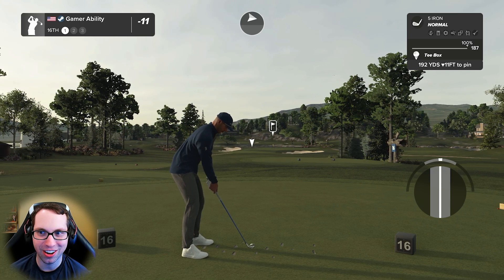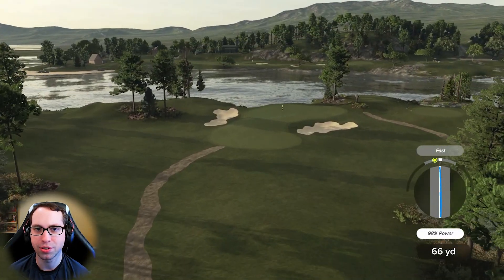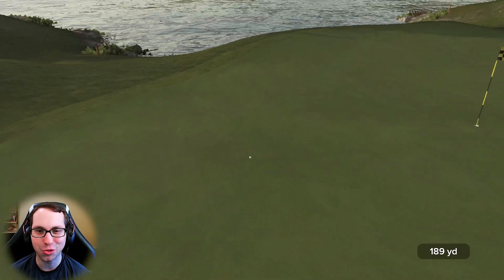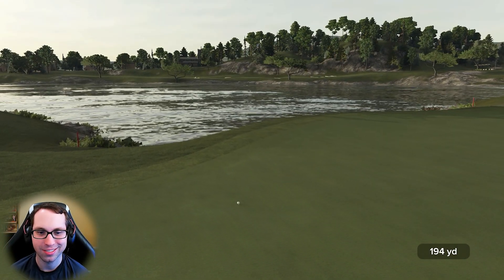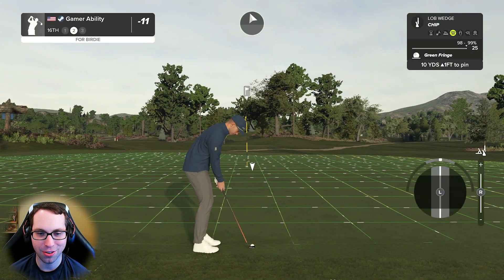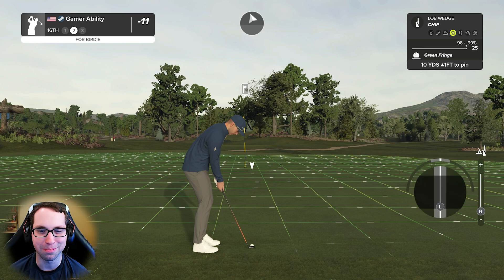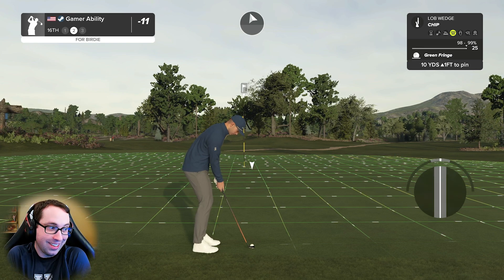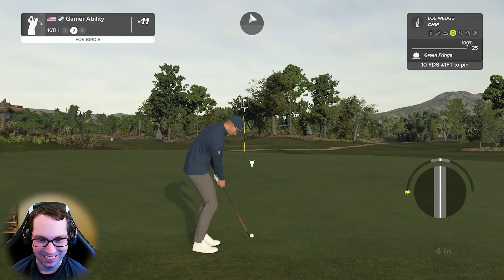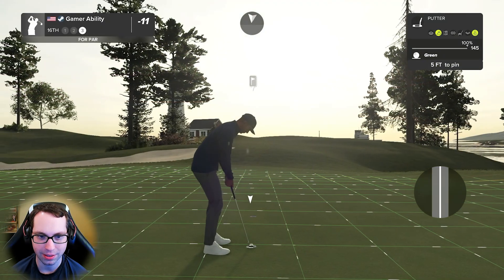Another par three here — 192 yards downhill, 11 feet into the wind. Very cool golf course. This makes me want to play golf in Massachusetts — anybody else? My buddy says I pronounce Massachusetts weird, but it sounds perfect to me. I had to put full loft and backspin — tough to get that ball to sit. We'll save par and take that.